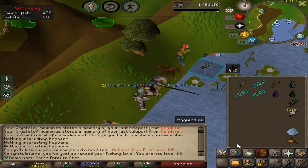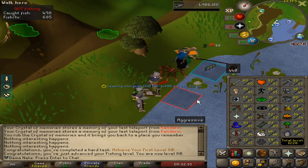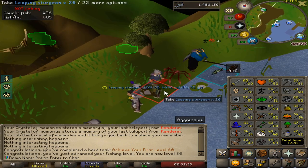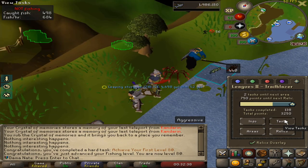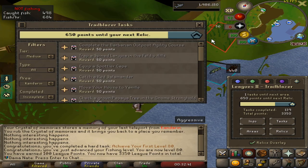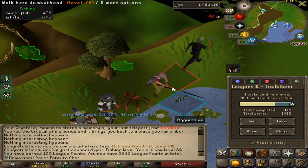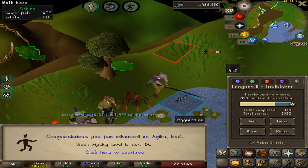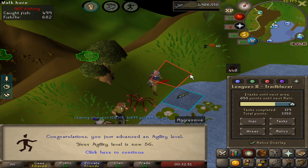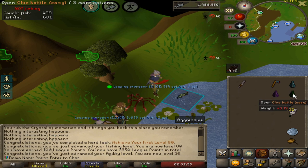We just got level 80 in fishing — that is the first level 80 on the stats. If we refresh, there's one task left until we can unlock the next area. I'm pretty sure I'm going to unlock Asgarnia, but let me see an easy one — let me see if I can smith a steel platebody. We also got a jewelry level.